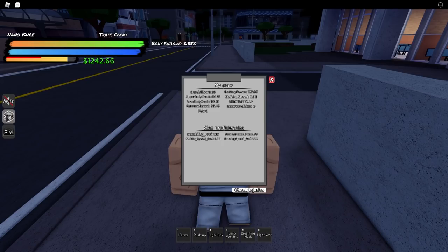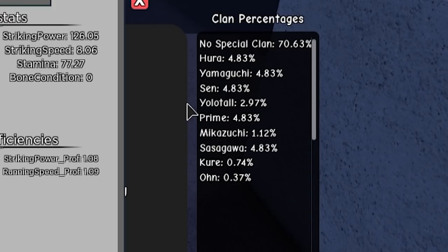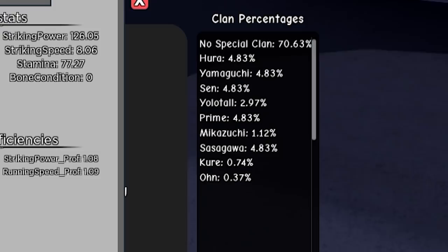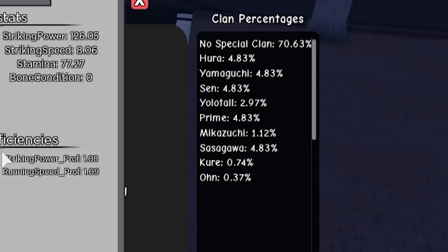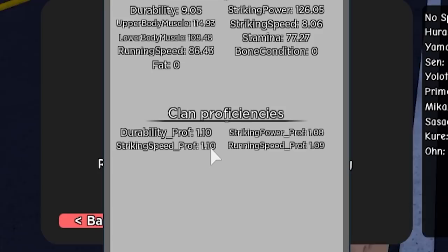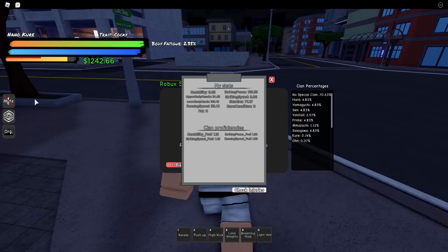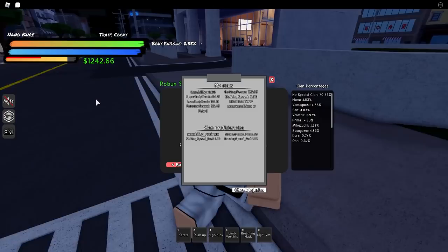Now we're going into clan proficiencies. If you go to the shop and select clan reroll, you have a chance to roll a clan in this game. Depending on what clan you get — Hura, Yamaguchi, Sen, Yolotaw, any of those — they give you clan proficiencies. My clan gives me training proficiencies in four stats: 10% more XP for durability training, 10% more for striking speed, 9% more for running speed, and 8% more for striking power. Certain clans will also get their own style in the future — Kure clan is getting their own style soon, and Mikazuchi is another confirmed clan getting their own style.